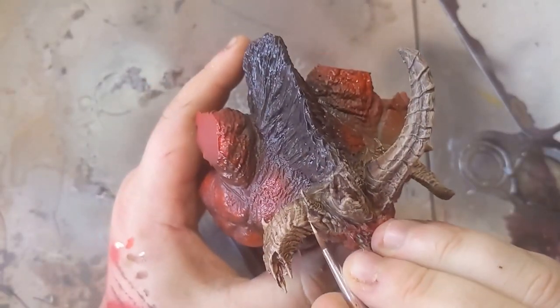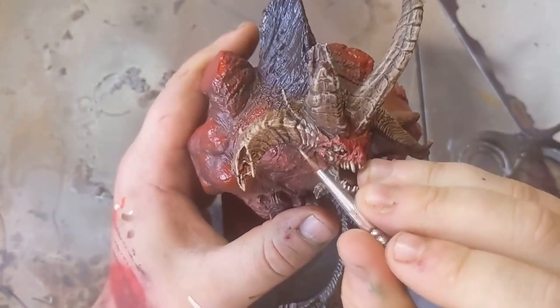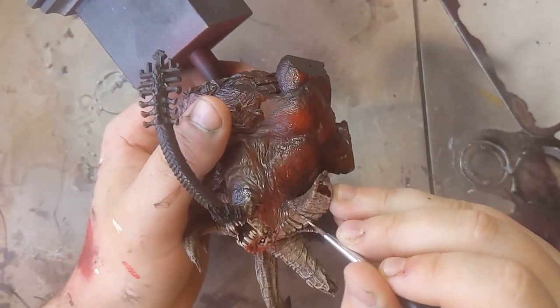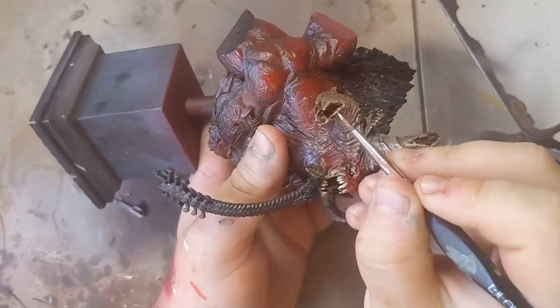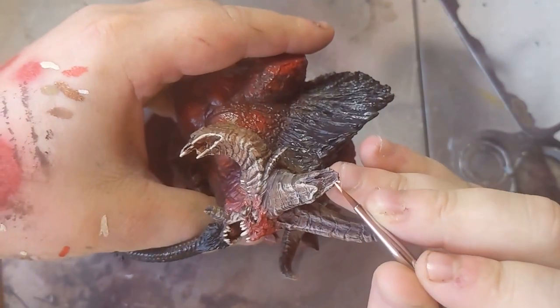Following that, we do a bit of edge highlighting around the horns once again, mainly focusing around the base of the horns using Screaming Skull, just to get a bit more differentiation from the tips to the base of the horns in terms of bone colour. This was the stage where I really felt like the model was beginning to come together, but it was still missing a few more key details before I could call it complete.